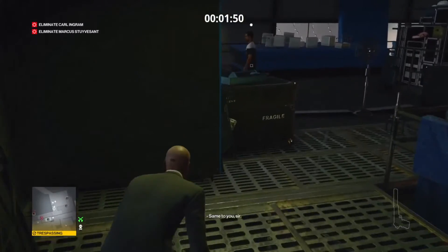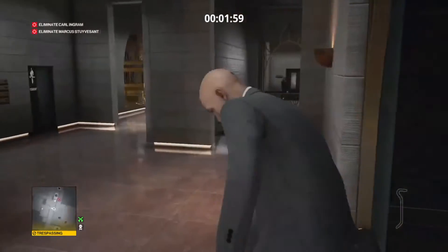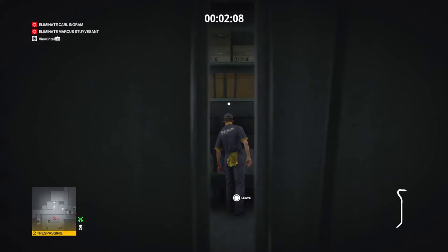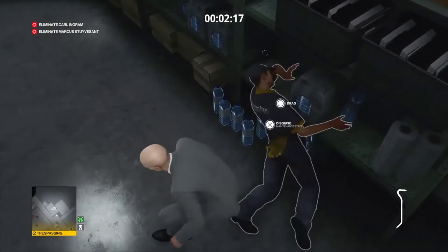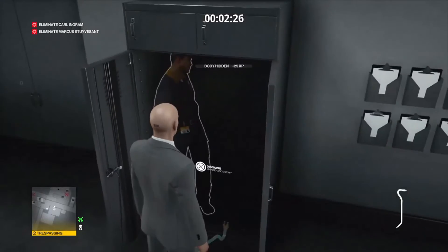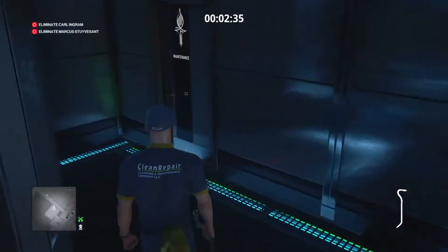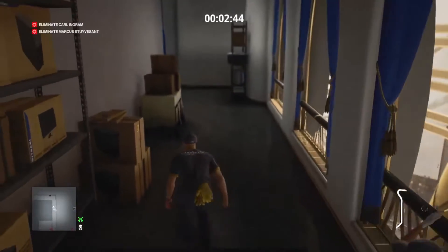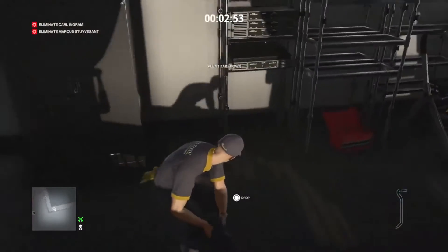Climb over here — don't get spotted by that fellow. I'm going to drag him into here and steal his disguise just to make it easier on ourselves. Now this is me doing it from memory but it's been a while since I've played this so my memory is not as good as I thought it was. I'm assuming there's one over here, which is sort of the truth, but I can't access it from here.